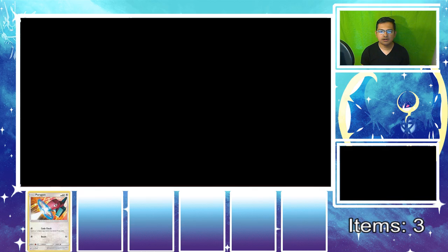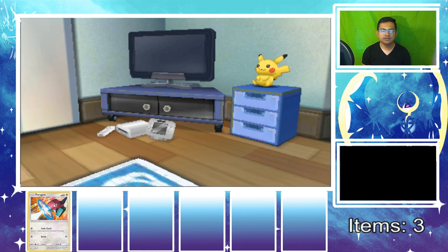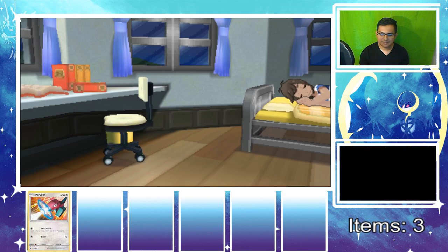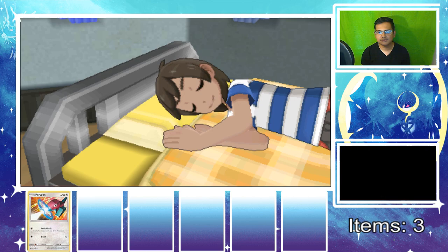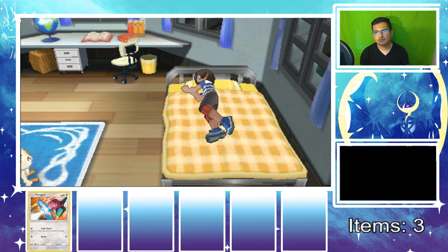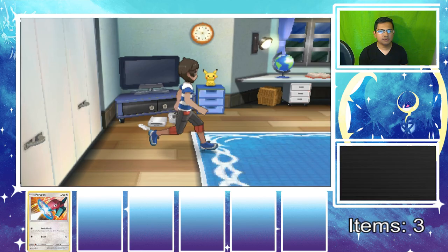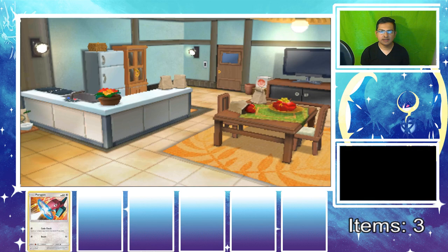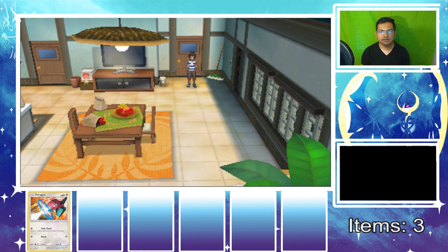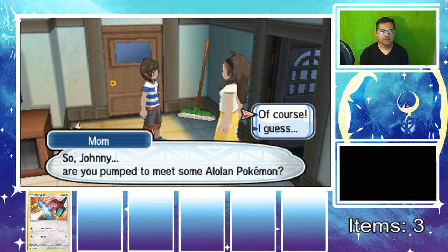They still have the Nintendo Wii U rocking in the cutscene. I wonder if the storyline will be completely different in Ultra Sun and Moon — I'm really excited about the story. The mother comes out with her Meowth, it's cute. Now we're heading out of the house — I put the items pile to show I have three items. I'll save those for potions at the store.